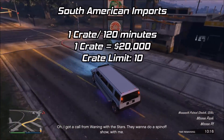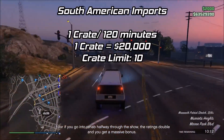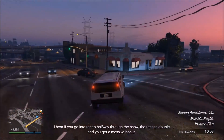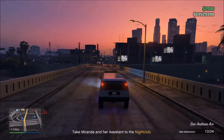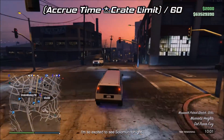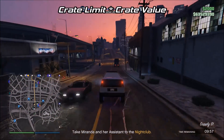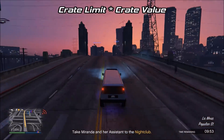South American Imports accrues one crate every 120 minutes, it's worth $20,000, and there is a 10-crate limit. Knowing this, we can calculate how long it will take to fill up each category and how much each category is worth when filled up, using the formula: accrue time times crate limit divided by 60 to get the time in hours, and crate limit times crate value to find the total value at max.